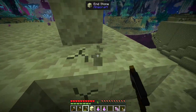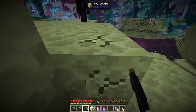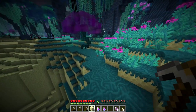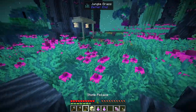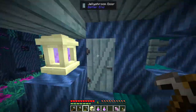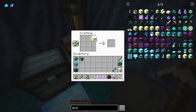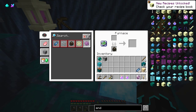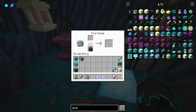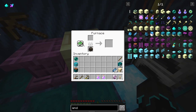Let me grab some end stone real quick — that should do just fine — and let's make a proper end furnace, because the one we have is a little bit too vanilla. End stone like that, and we have an end stone furnace. It functions just like a normal furnace except it has this look — I love that.